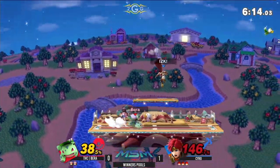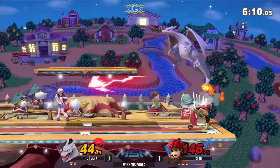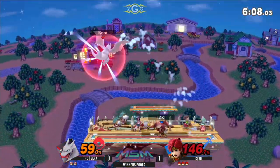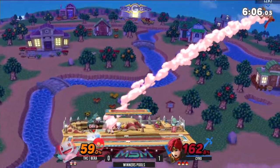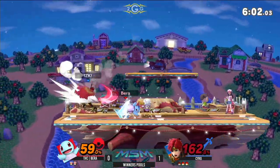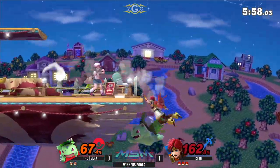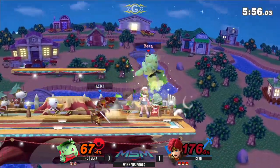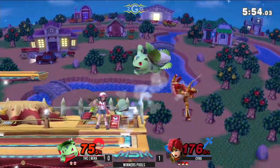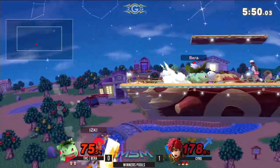Very nice, very nice — until that down air caught him. That's gonna hurt for sure. You can't afford to miss that forward smash. Very nice withdrawal. It looks like Vera isn't entirely familiar with his ledge trapping options. That was good, that was good — or at least he's trying to catch Syro when he's already coming back.